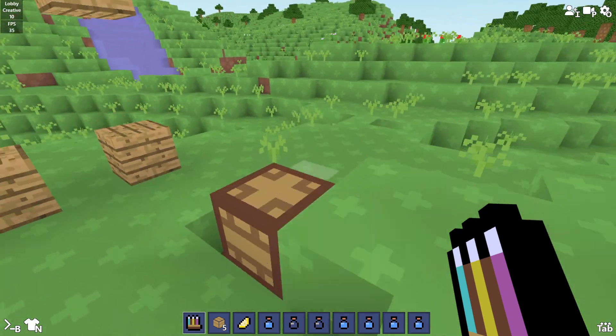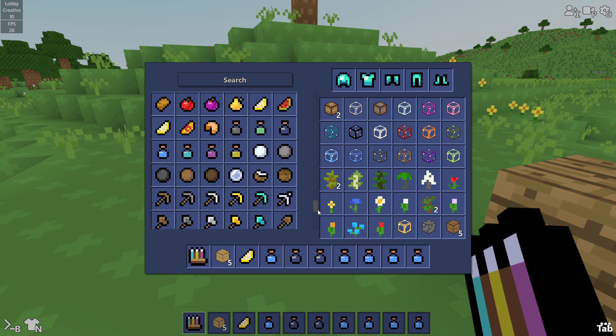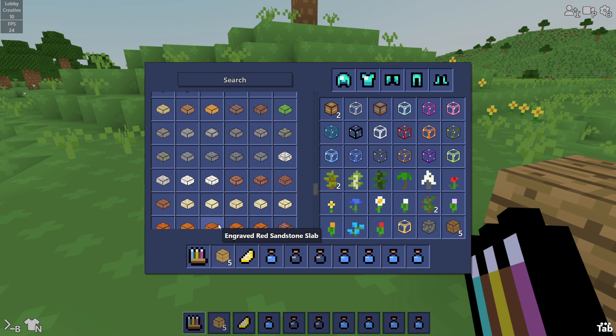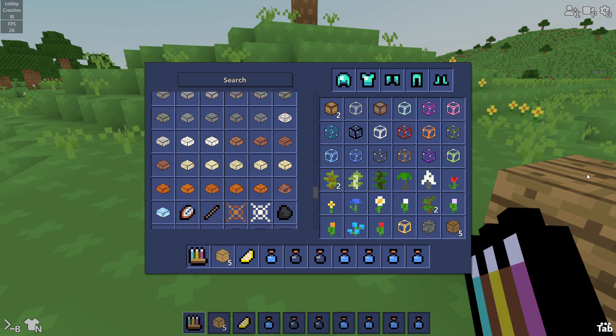I think that wraps up the update. This is a really cool update. I like how they added a brewing stand — or if you wanna call it, it's called the alchemy table. To make it I just showed it in the beginning. That'll end the video — see you guys in the next video.